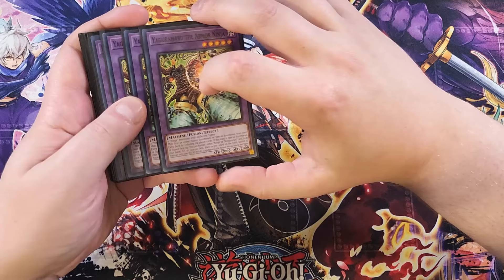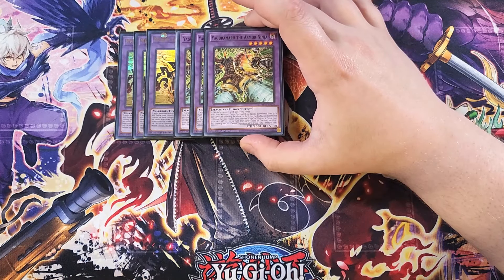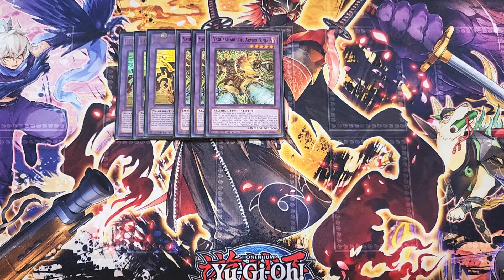We then play three copies of Yaga Demaru — really good as a three-of because this card just spot-removes cards off the field. You can summon it the exact same way as Misen; both cards just require two ninja monsters with different types, and you don't have to use Polymerization — you just tribute them off your side of the field. This card is really good because when it's summoned to your side of the field or flipped face-up, you can banish one ninja or ninjutsu art card from your hand, graveyard, or face-up from the field, then target one card on the field and banish it.